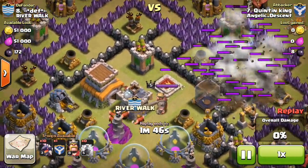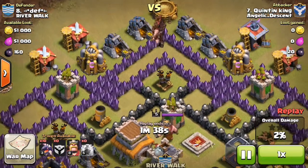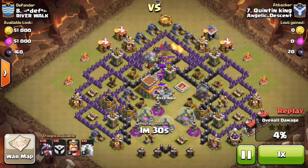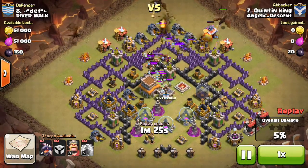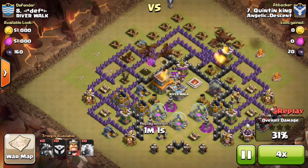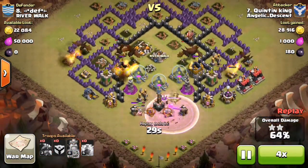He dropped three lightnings on the far right air defense, then he requested four hogs in his clan castle. Those five hogs came out and took out the second air defense. Then he dropped ten dragons to finish off one air defense and sweep the rest of the village. If you're doing a dragon attack and you can get rid of the air defenses, you should get a three-star quite easily.